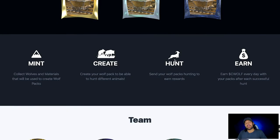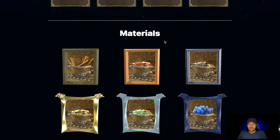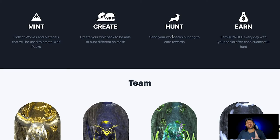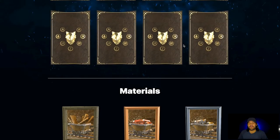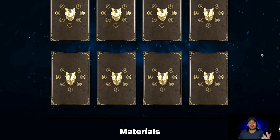You have to have two NFTs in this game — you have wolves and you have materials. Materials are like caves. This is the part that is weird to me: they're using different terms for different things. They call the materials 'caves' in one place and 'materials' in another, and they call the wolf's power 'health' and then 'attack power,' switching between them in the white paper. It gets confusing.